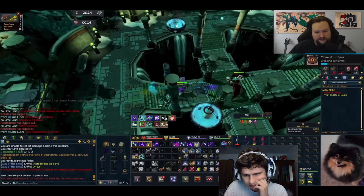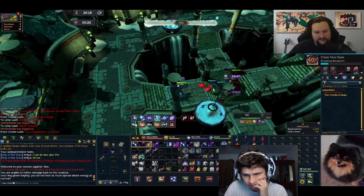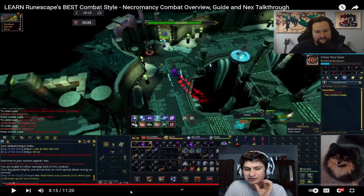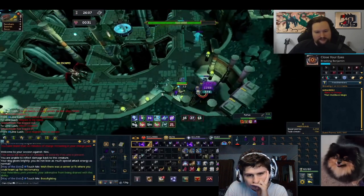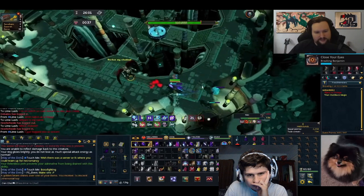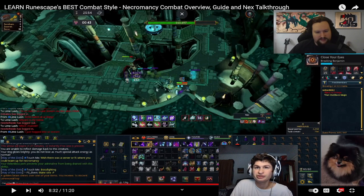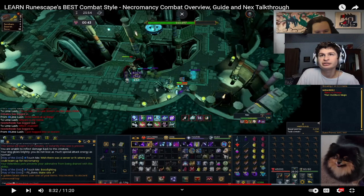Drop a Bloat bomb there, then Death Skulls into weapon spec and then basics for the rest. Look at all the damage they're doing! Then Bloat the add into Volley of Souls. He's got 45k hit points — that's pretty cracked.